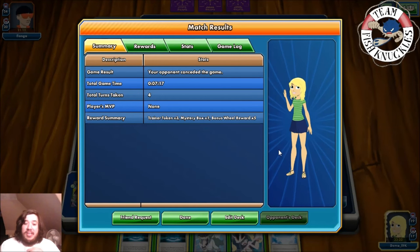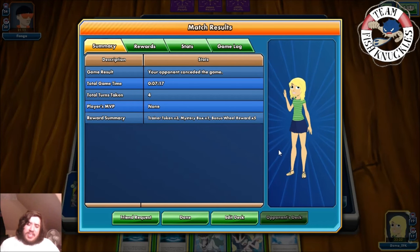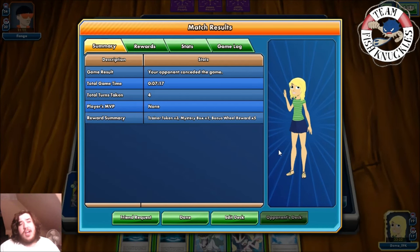Opponent realized they were going to lose and decided to scoop. That turn-one Enhanced Hammer and Megaphone play had everything but we still pulled through. Both sides dead-drew back and forth, but Mega Aerodactyl takes the game against Mega Mewtwo. We probably would have gotten another Mega Aerodactyl up before they could attack, though they could have tried DCE Sky Return.